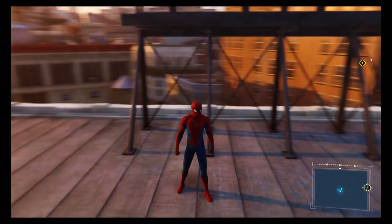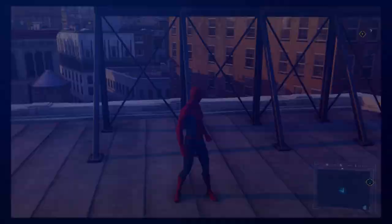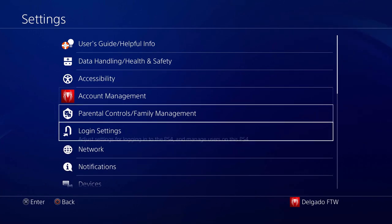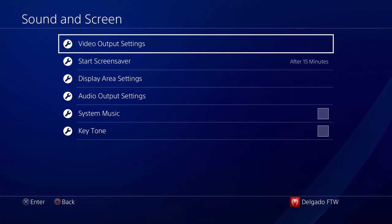It just bothered me so much, so here's how to fix it. Press the PS button, go up and go all the way to your Settings. From here, go all the way down until you get to Sound and Screen.